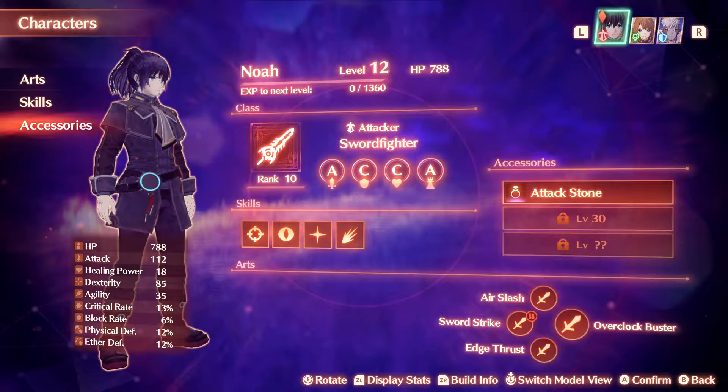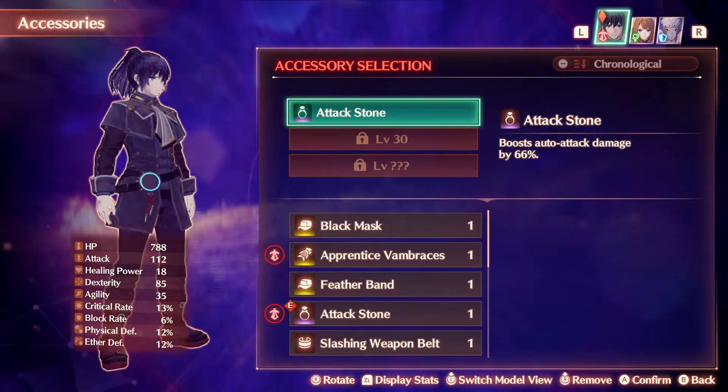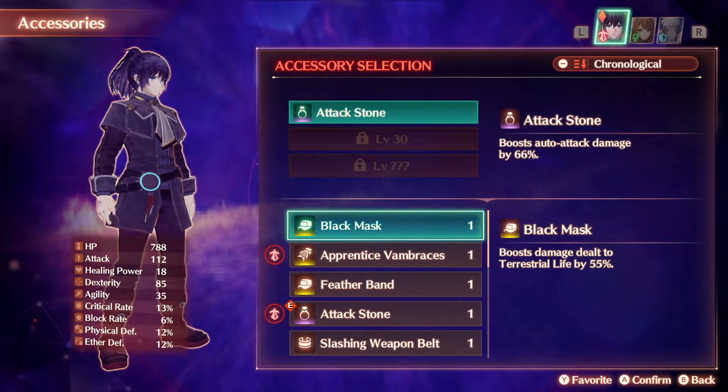The quickest way to do this is to make your way back to the camp, where you can use bonus EXP to help you level up. Combine that with fighting enemies in and around there, and you should be able to do it relatively quickly.